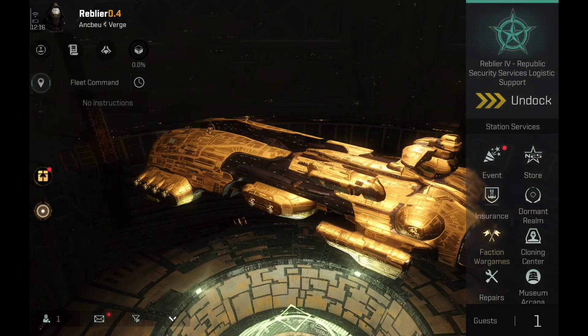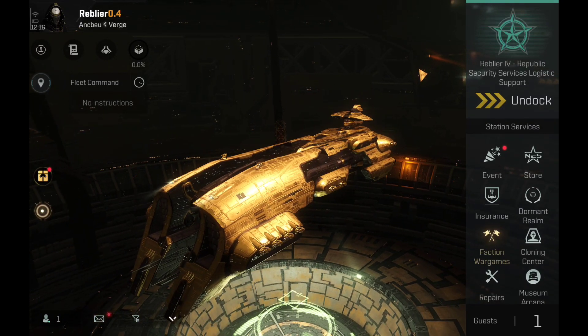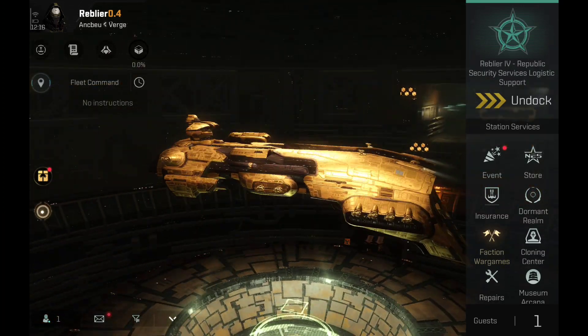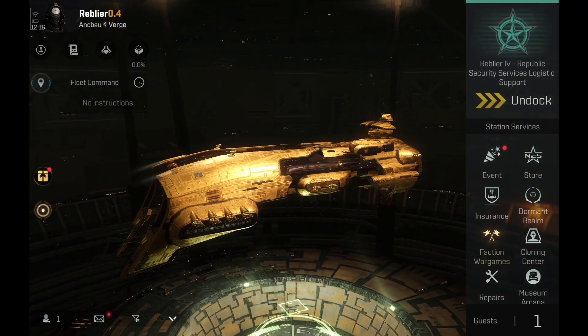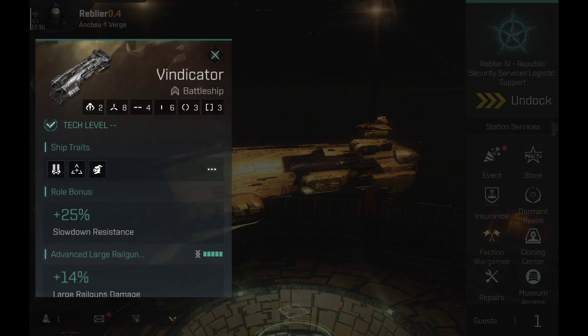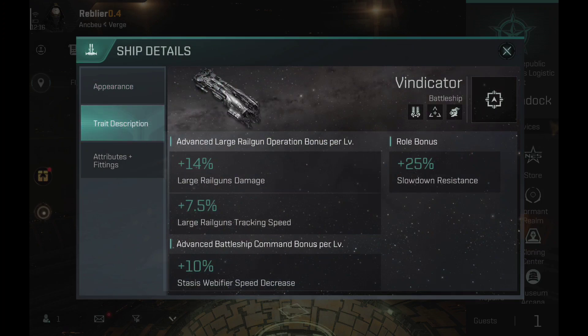Today I'll be taking a look at the Vindicator. Basically the Vindicator and the Vigeland have all received a plus 25% web slowdown resistance bonus — basically a 25% resistance bonus on slowdown. The only other ships that have the same bonus are versatile solo ships and supercarriers.